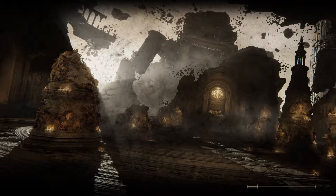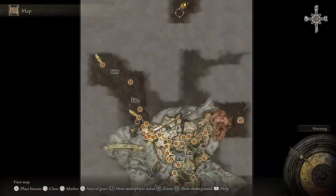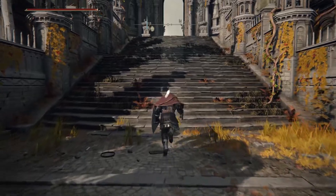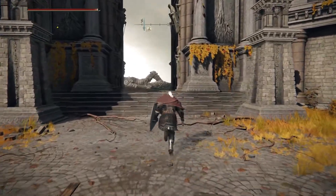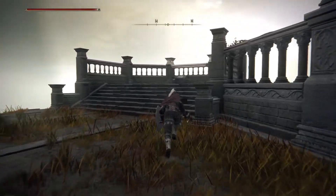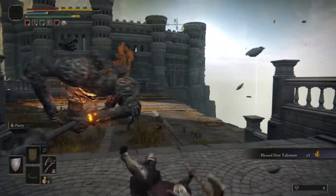That area you're not supposed to see until later in the game, but with exploring you get here — the Royal Capital, right at the top of the map. When you get here, go straight. There's a giant here that's a little tough to fight, but before he wakes up, go straight to the right and grab the talisman — it's right here. Quickly get that — there you go.